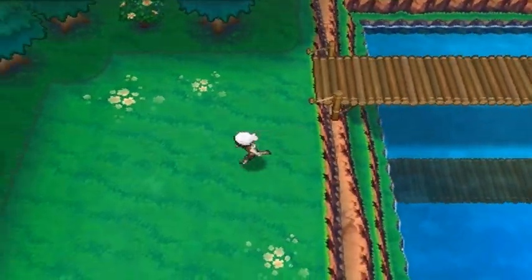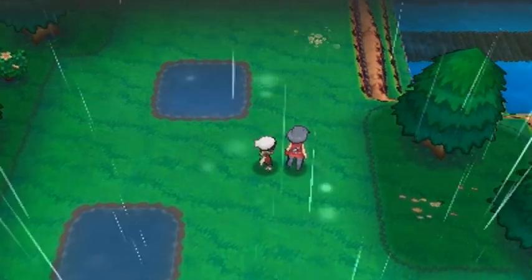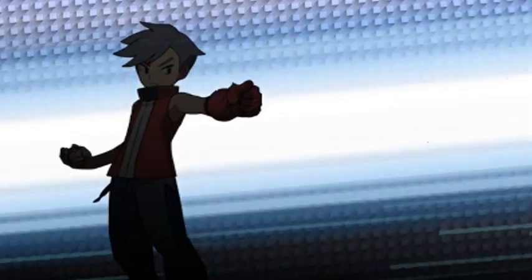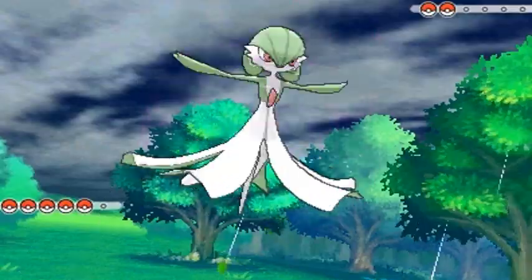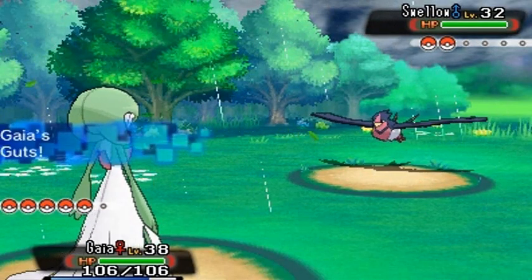Here we are into the next stretch of Route 120. Switching up to Gaia the Fierce Knight. Bird Keeper Cullen wants to battle, coming with Swallow. Going off-topic a bit — this is going to be quite an episode. As I'm recording this it is May 14th.